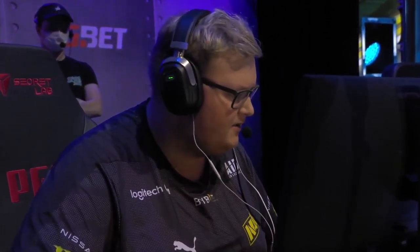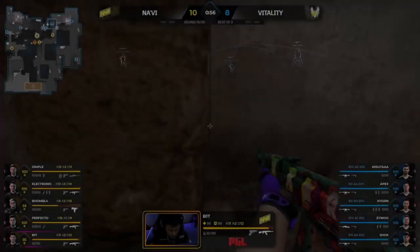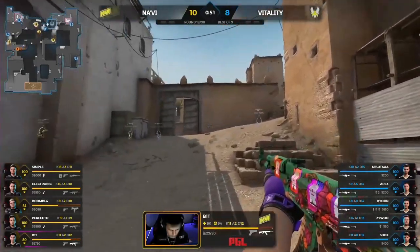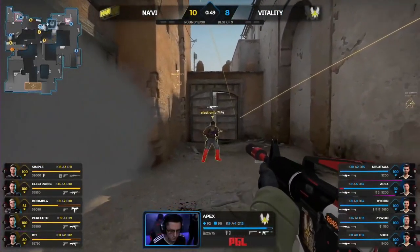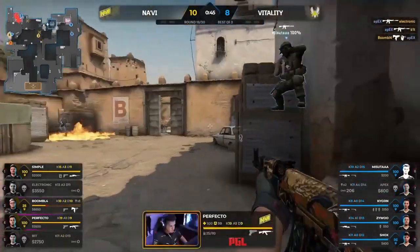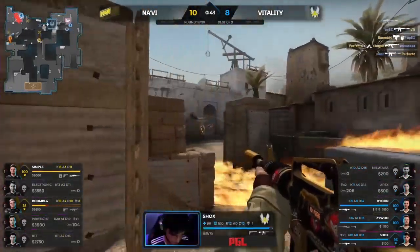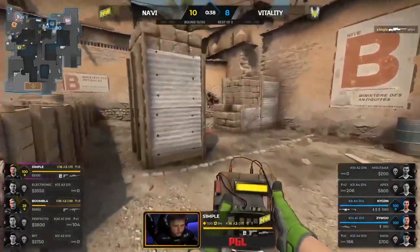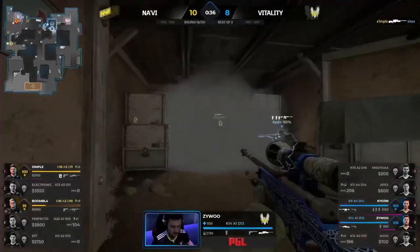Boomich knew that chase was on — glancing towards the doors. Apex might be calling for a flash. Bit anticipating it. Shox calls for aid — this is fast. The commit. Nice aggression. Apex through the smoke, nearly three. A beautiful pair of frags, and still Shox stands vigilant. Caught by Simple, quick on the trigger. And B is open for the plant.